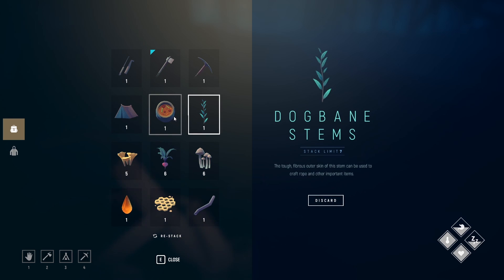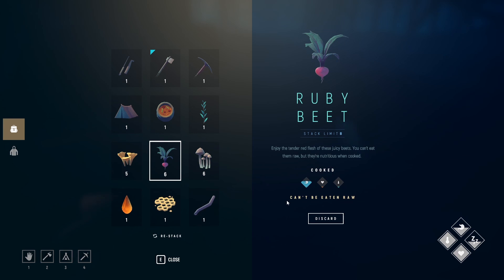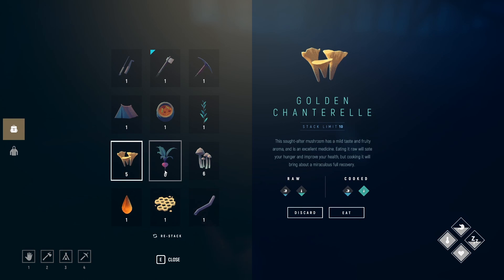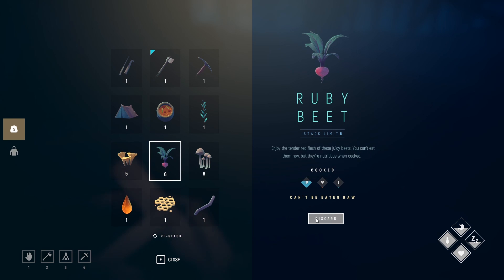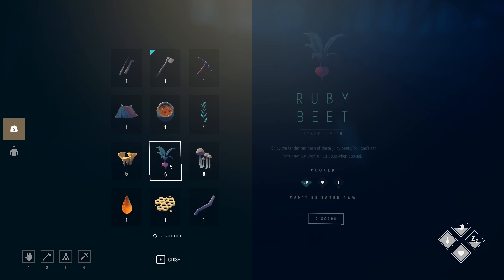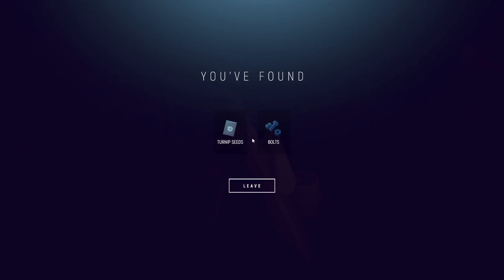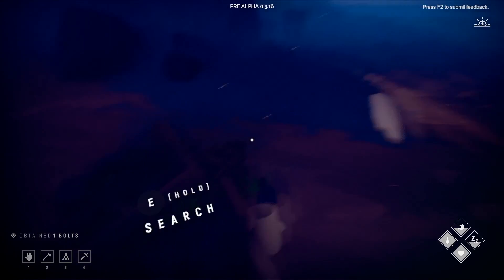We found some honey, which is great. We're going to have to probably tent out in this world too, just taking a look at everything in our inventory. We have ruby beets and golden chanterelles, though I haven't been using those much in cooking. We're going to have to get rid of one of these items — button mushrooms or ruby beets. I suppose the beets will have to go. We're going to make room for more stuff, like bolts.